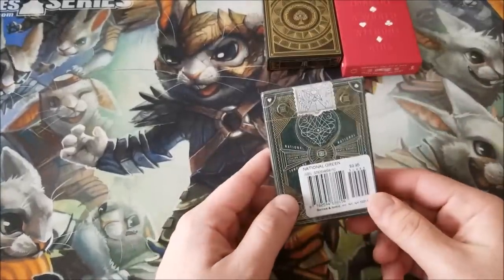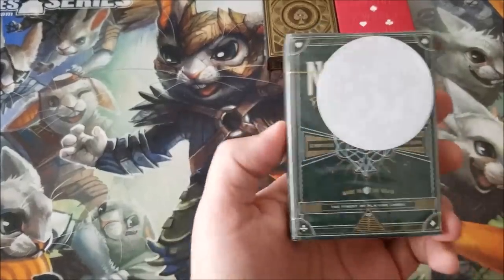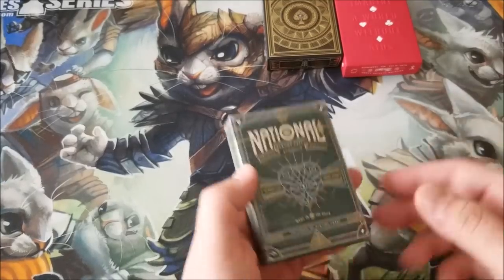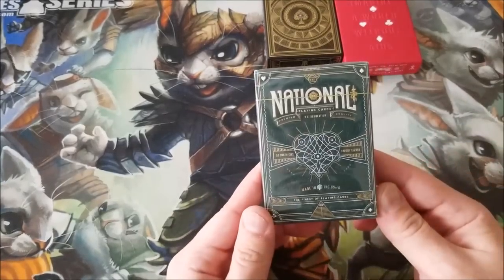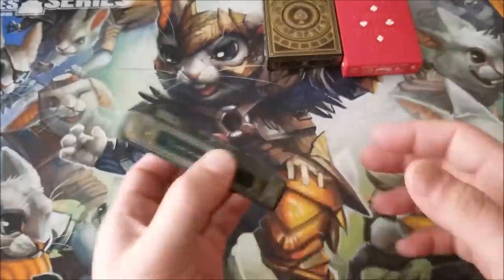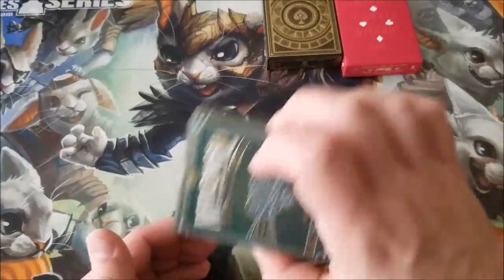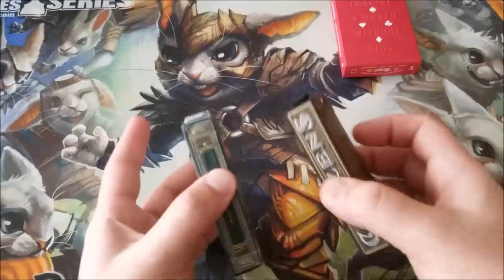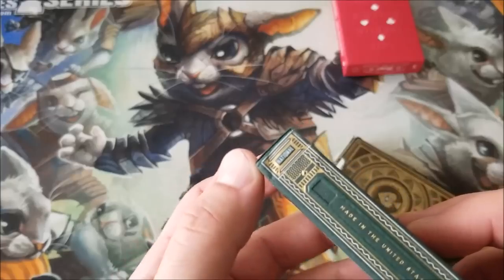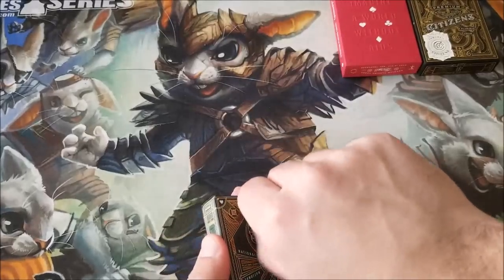Let's move on to something with a little more levity. These are called Nationals — the green version. They come in green and red; I don't like red, so I got green. A lot of Theory 11 decks seem to have some kind of vague political statement. I haven't seen this deck before, so I'm very curious about the design. The tuck case feels thinner — I can feel the cards hitting — and it's a little damaged already, possibly from being stacked at Barnes and Nobles.